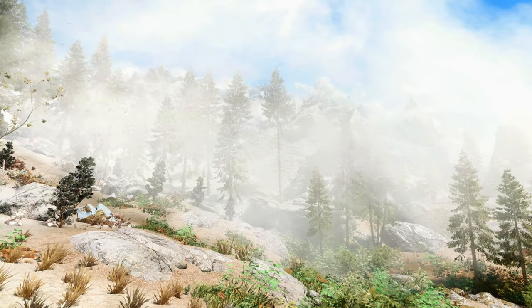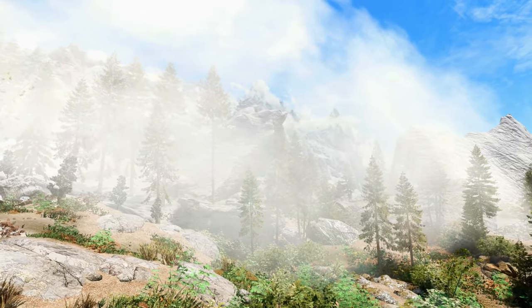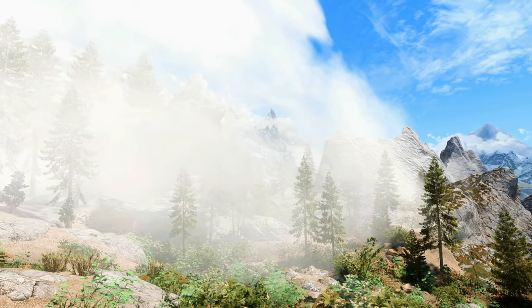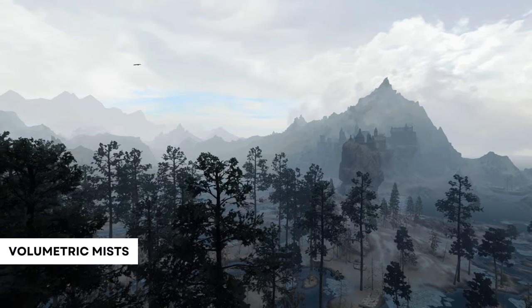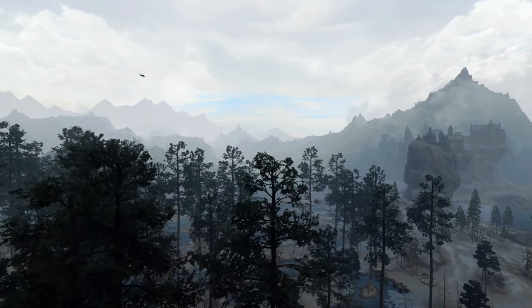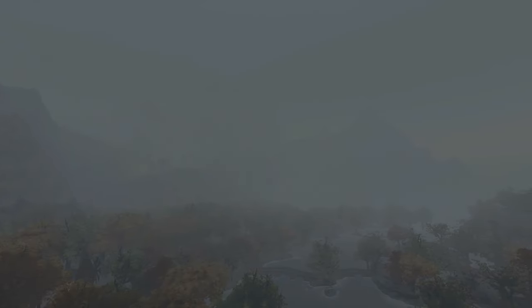To go alongside your weather mod there are a number of great weather add-ons. We are going to look at three different fog and mist mods that can all be used together. The first one is called Volumetric Mists, which brings distant mist effects to Skyrim. It adds misty valleys without obscuring the mountains or sky behind it, and will really add a nice realistic and atmospheric feel to your game.